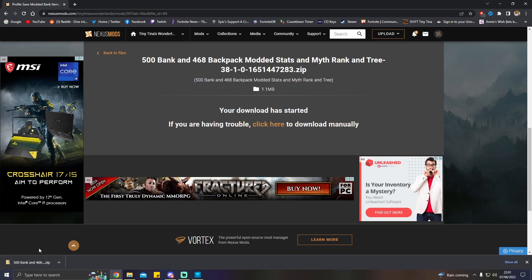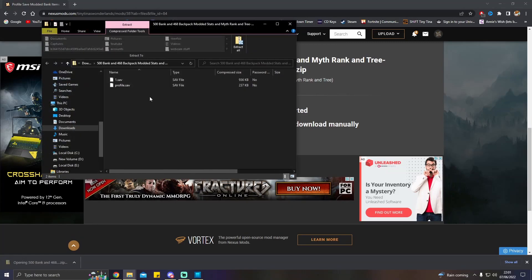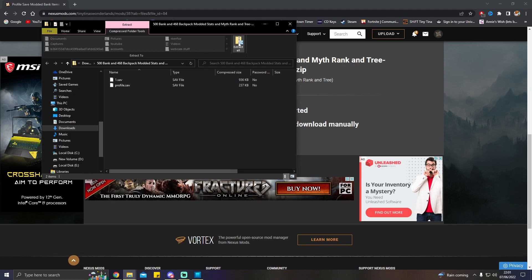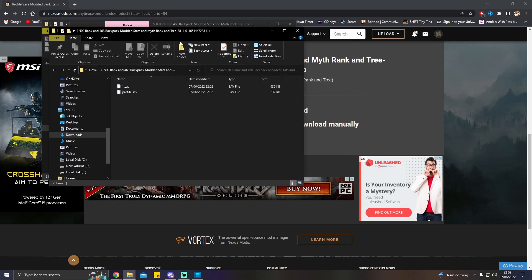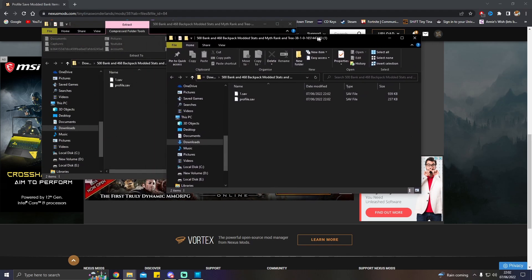For me it's already downloaded — it's down at the bottom here. If I click on this it is going to open our files. Now this is in a zipped folder, so you are going to need to extract these files. Just leave it on the destination that it is on and it's going to extract those files for you. Make sure you have it ticked for 'show extracted files when complete' — that way once it's done it's going to load up a new screen for you.